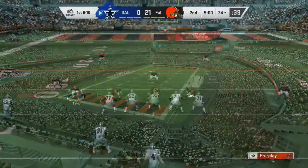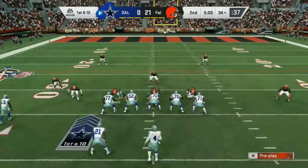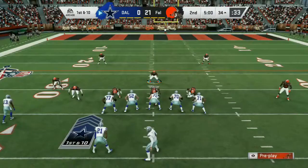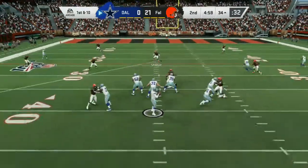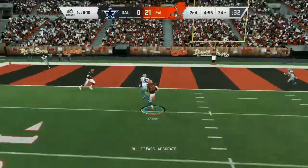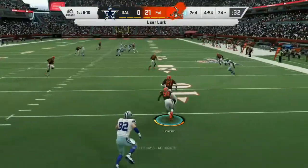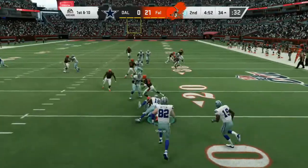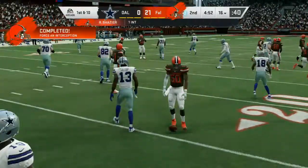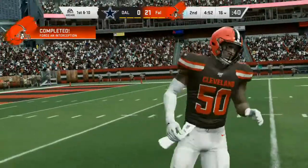After a good run by Zeke, another first and ten. They check the backer — play fake to Elliott, now Prescott looking for his tight end Witten, and it's intercepted. Picked off by Ryan Shazier, and a return just down across the 15 to the 16 yard line.